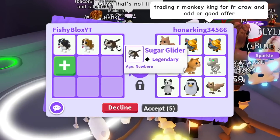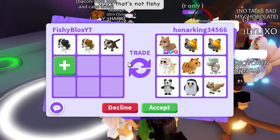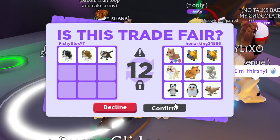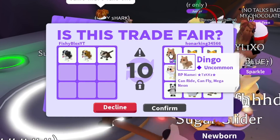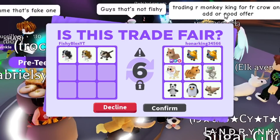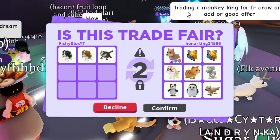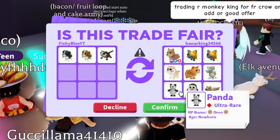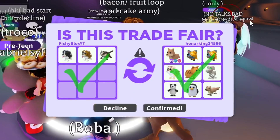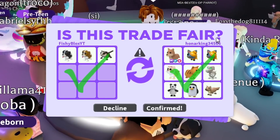I'll add the sugar glider to the trade — it's 500 Robux so I don't think it's a totally fair offer, but for the first trade I'll do one of every new pet in the Easter event. We're going to keep trading until all the Easter pets are gone. Let's hit accept and see if they actually do this trade.